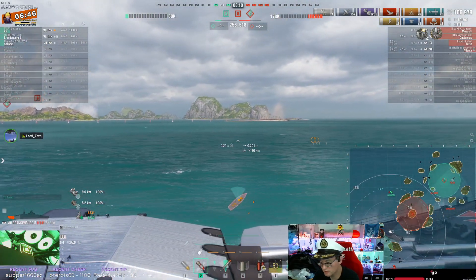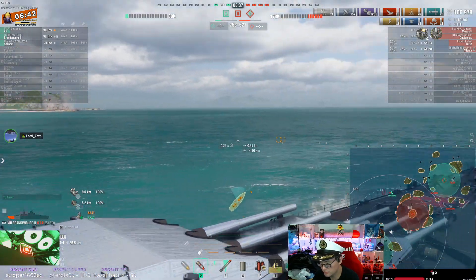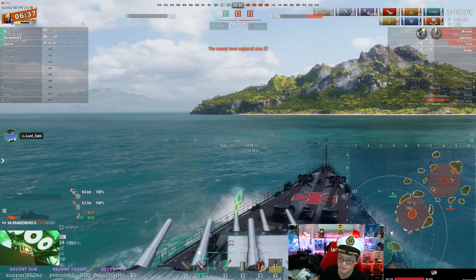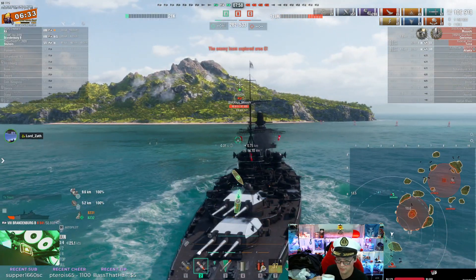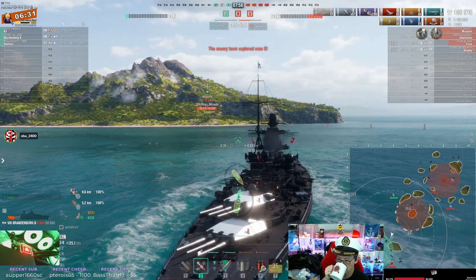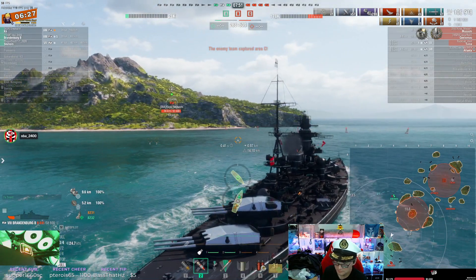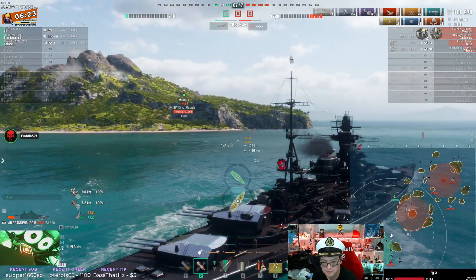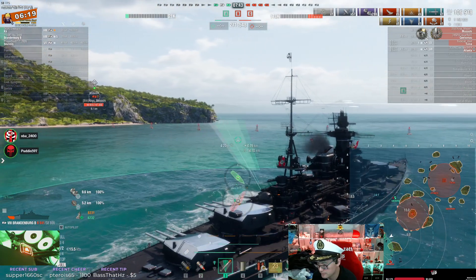You're down one ship and down on points. You've got a game with GK, no destroyers, no CV, no sub. You're committing to a charge on the Musashi, trying to help out your battleship. You need to turn this 1v1 into a 2v1.